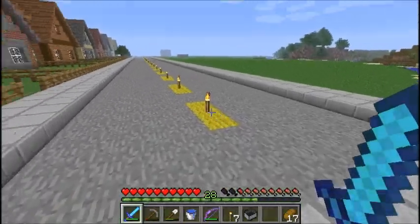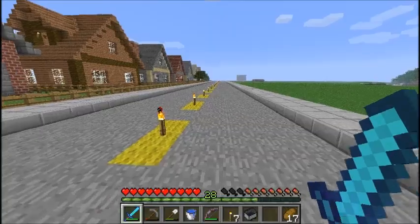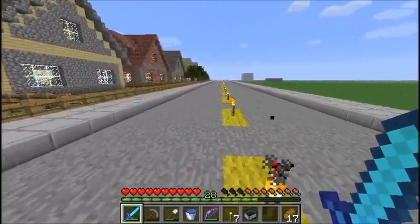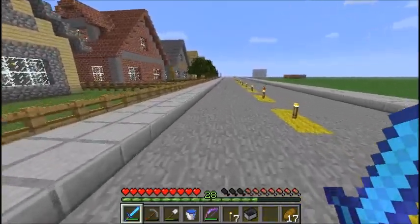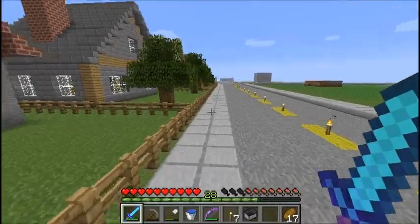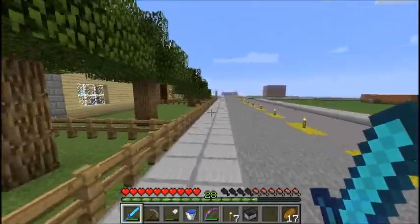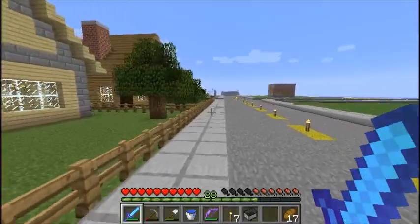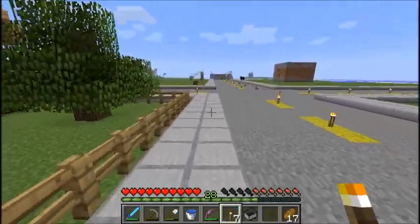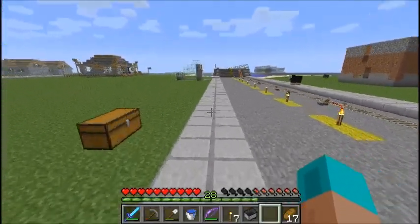One last thing — there is a subway system that runs underneath the city. I didn't show it earlier because I wanted to show the rest of the city first. There are stone and glass structures with stone brick stairs that lead underground — like this one right over here. Those are the subway stations. They're fairly similar to the nether rails.